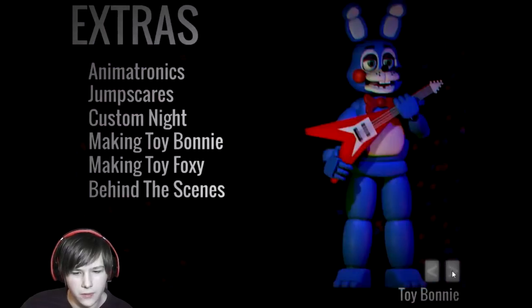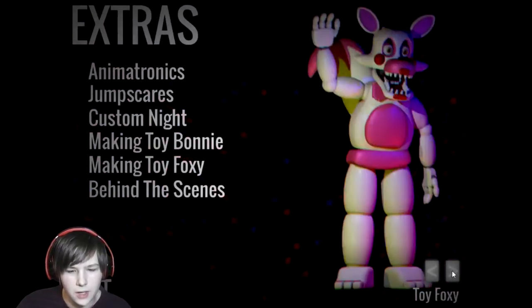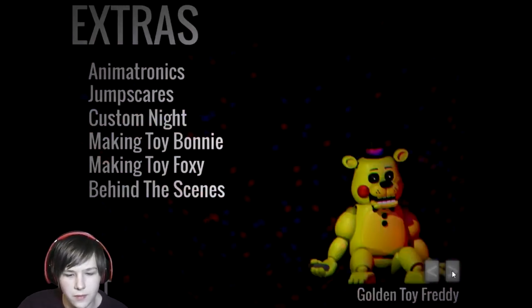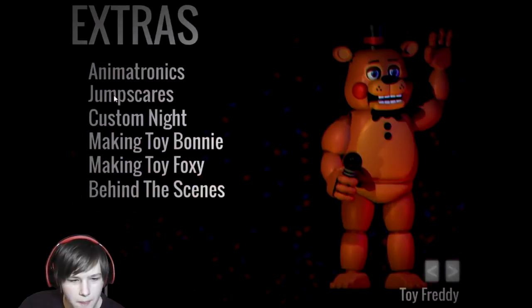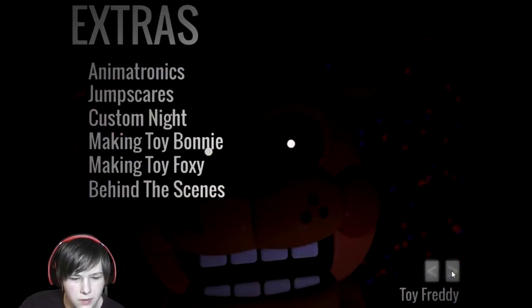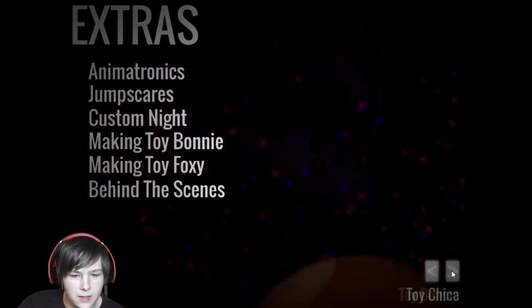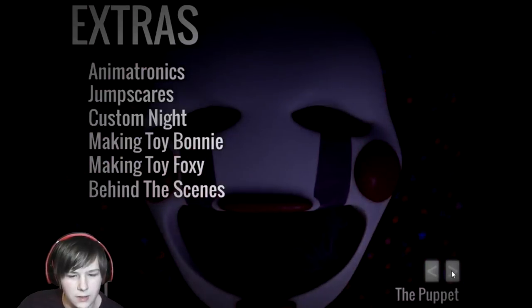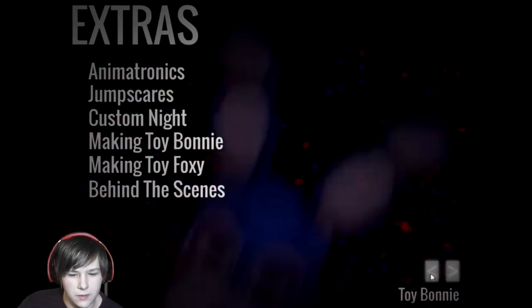Alright, extras — what do we got? We have the animatronics: Toy Freddy, Toy Bonnie, Toy Chica, Toy Foxy also known as Mangle, The Puppet which we've never seen, and Golden Toy Freddy. And then we have the jump scares. The sound's muted, so that's that. That's Toy Freddy, that's Bonnie. These are pretty good looking jump scares actually. Then Toy Chica, Toy Foxy. I can't have these as thumbnails because this text is in the way.